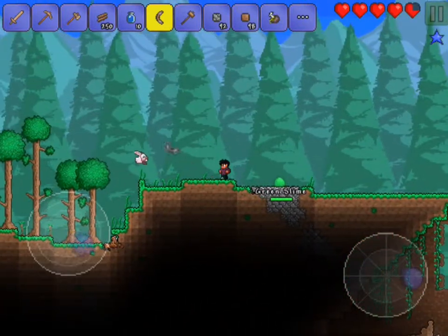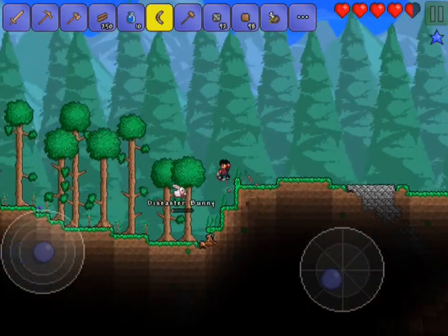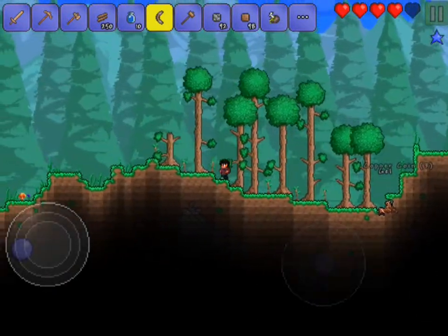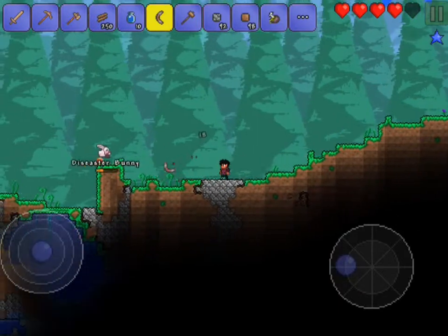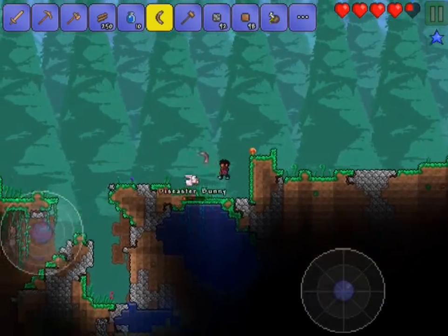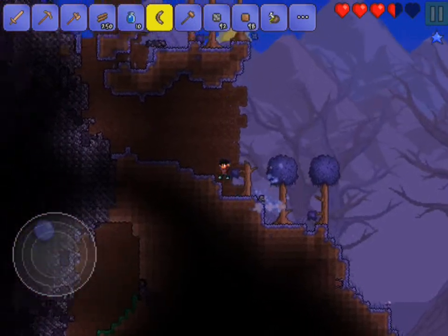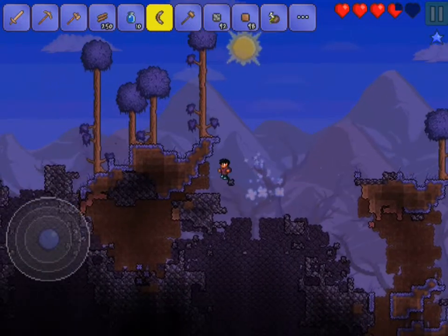Let's go ahead and start clearing this path. Slime - one-shotted! A Diseaster bunny! So we got a lot of mobs. This boomerang can like one-shot slimes sometimes, which is really good. The tree farm is actually going really well. Another Diseaster bunny. I'm getting a ton of wood as you guys can see, just from my adventure over here. A suspicious looking egg - that is cool! Let's go ahead and use that. Get all those copper and gold coins - we have to go back there and get our coins.